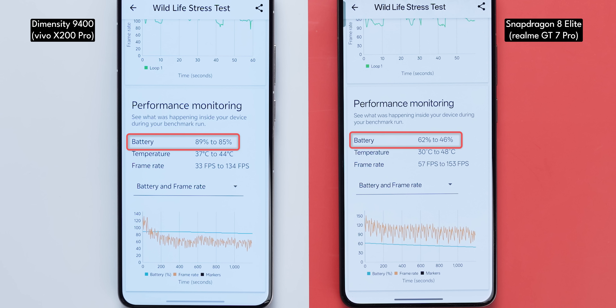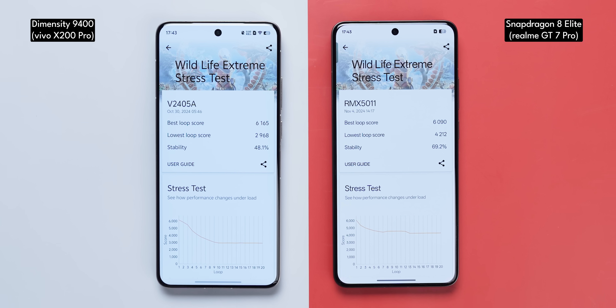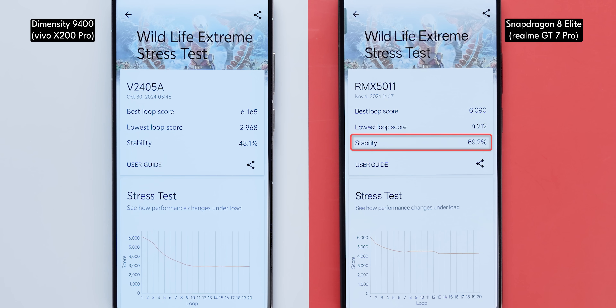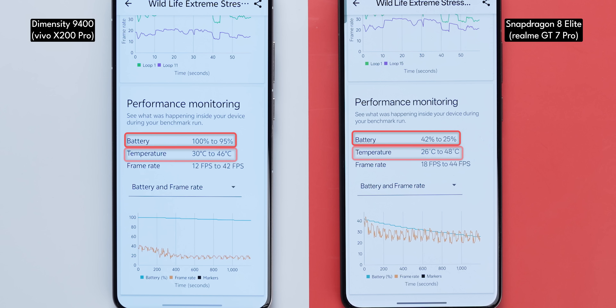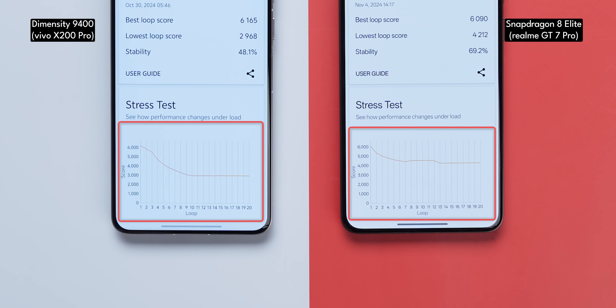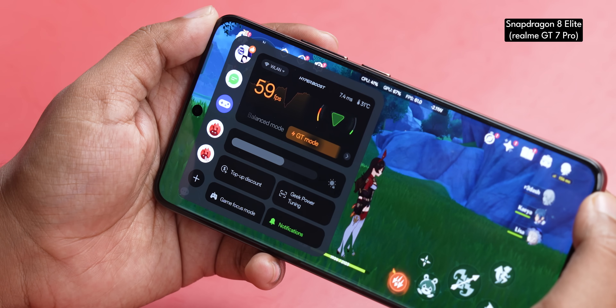We stressed it further with the 3DMark Wildlife Extreme Stress Test. Again, the Snapdragon 8 Elite doesn't throttle as much as the Dimensity 9400, but it loses more battery life and runs hotter. What I noticed in general is that Vivo throttles performance to keep temperatures in check, while Realme pushes for performance in GT mode without worrying about the phone getting hot or losing more battery life.